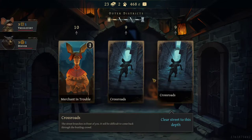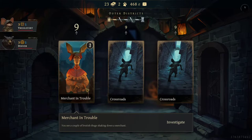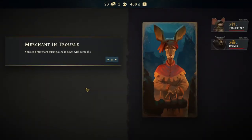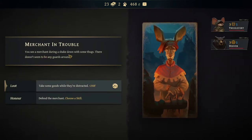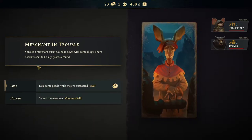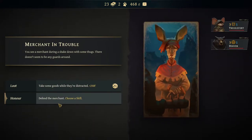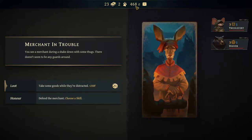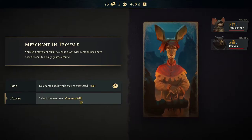So we got the Merchant in Trouble and we have Crossroads. We could use these just to skip the turn, but I want to help the Merchant in Trouble — might result in a fight. You see a Merchant during a Shakedown with some Thugs. So we could defend the Merchant and get a skill — skills are the cards we get to play — or we could try and get some more Florence. I think we're going to defend them.